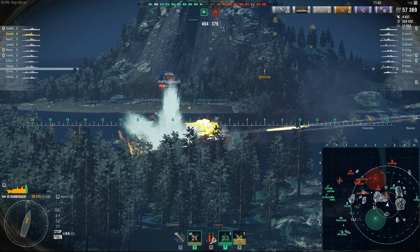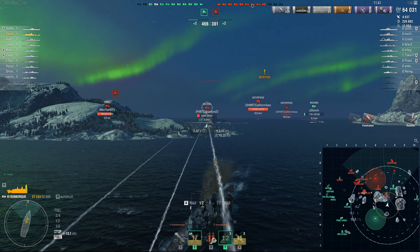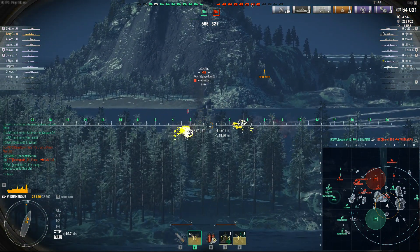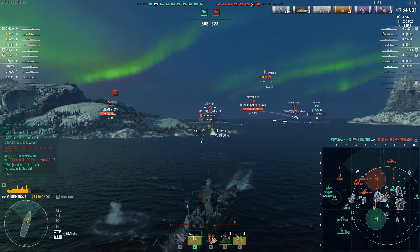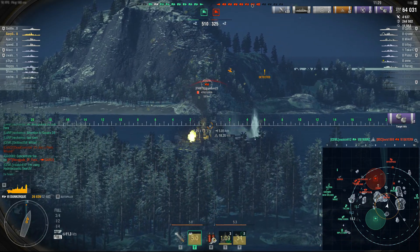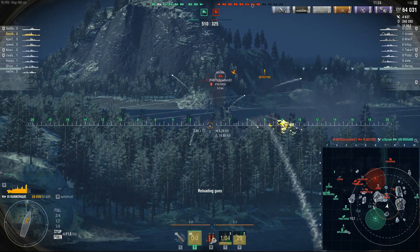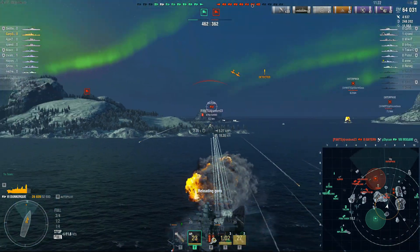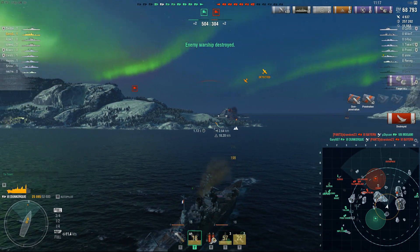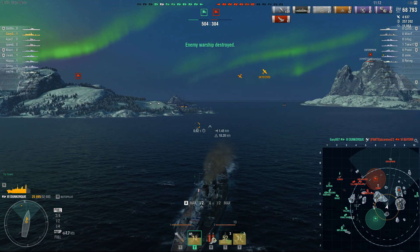I'm not giving up my position and I'm keeping my bow directly towards the opponent. Now he's given up a bit too much of his side and he's going to get punished severely for it. When you give up too much of your sides — and it doesn't matter if you play a battleship, cruiser, or destroyer — you are going to get citadeled and punished. His attention was on me but now it's been redirected to my teammate, which allows me to continue focusing fire on him.